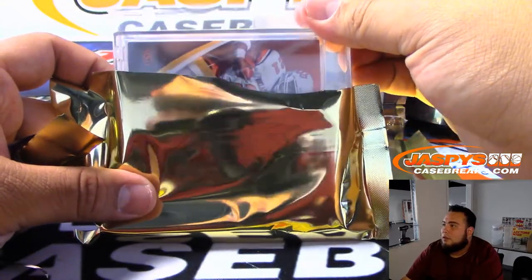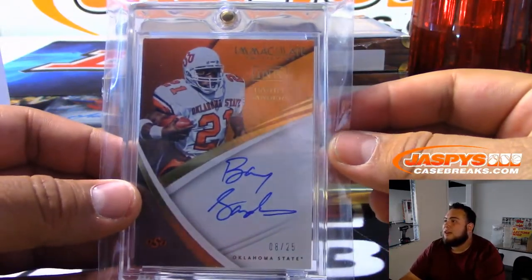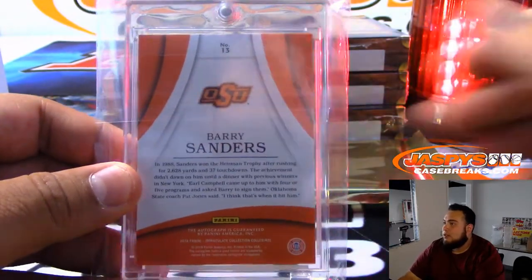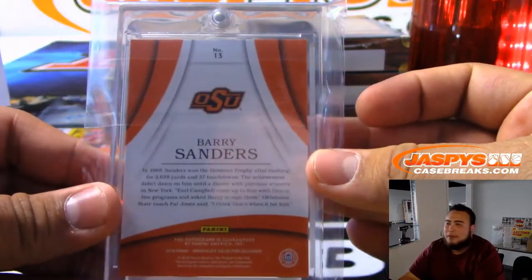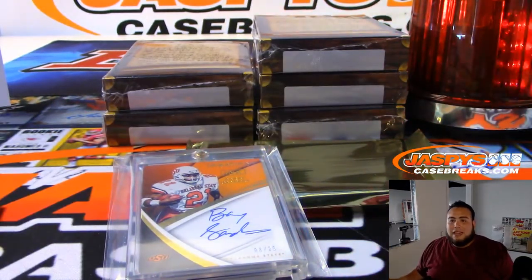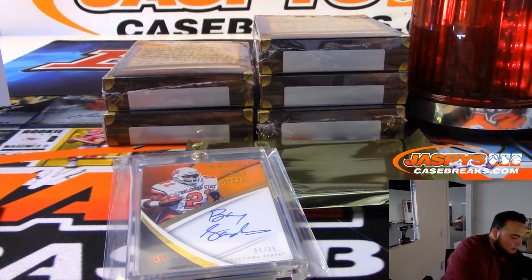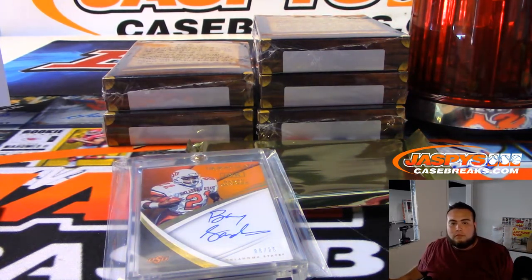Alright, so the first one is 8 of 25 Barry Sanders. Now this is a perfect example — collegiate, it may be a checklist, but of course we all know he played for the Detroit Lions only. So there you go, Detroit Lions to start us off — that's NFC North. SKS, there you go, NFC North to start us off.